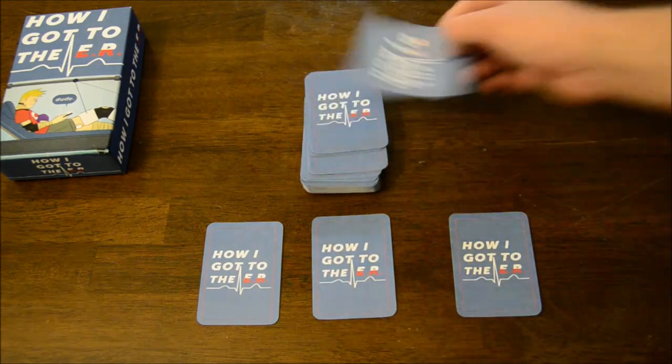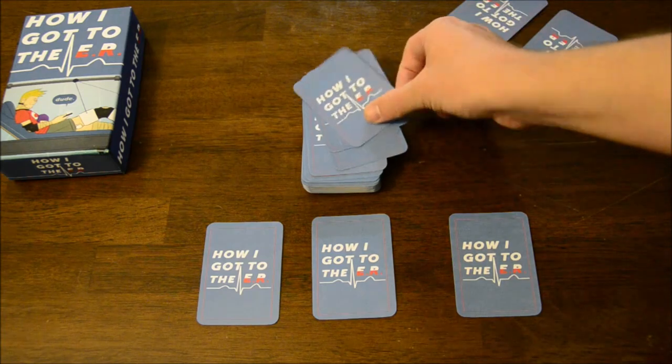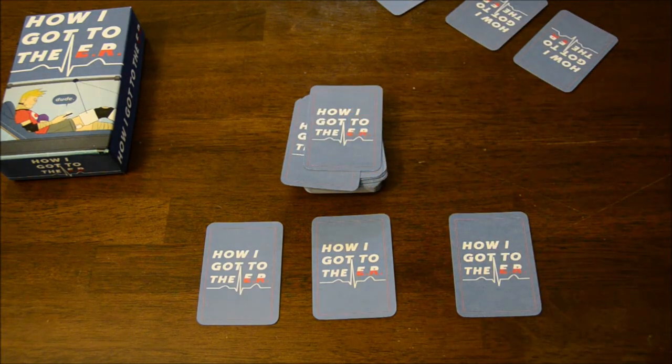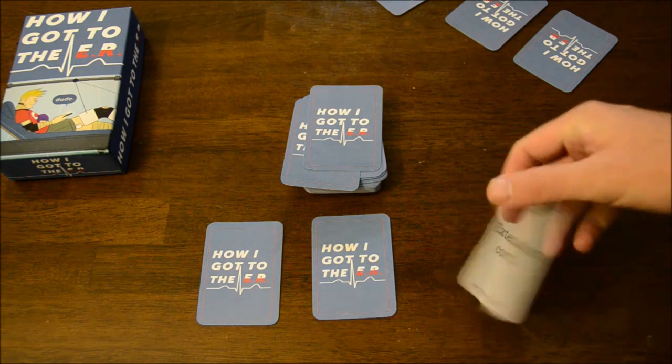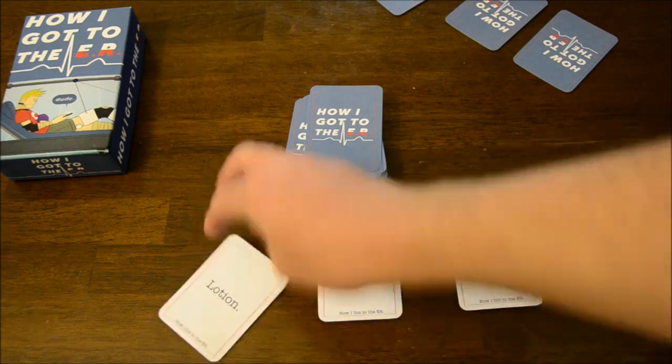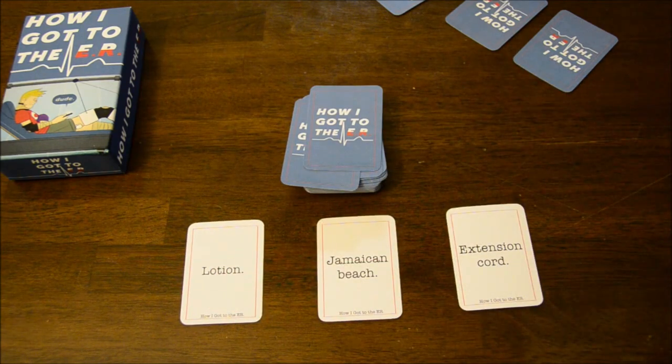Every player will have their three cards out in front of them. When it's your turn, you flip over all three of your cards and immediately have one minute to craft a story out of those three cards describing how you got to the ER. You'll tell your story and the very last thing you'll say is 'and that's how I got to the ER.' After you finish telling your story, every other player at the table gets to score you on your story, giving you anywhere from one to five points. You keep track of the points you accrue, and that's how you determine the winner.